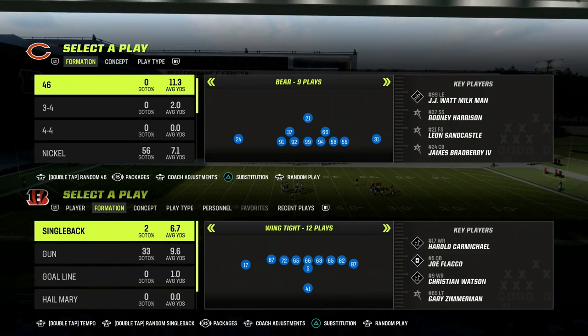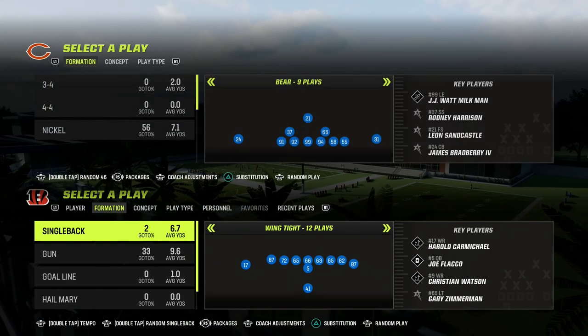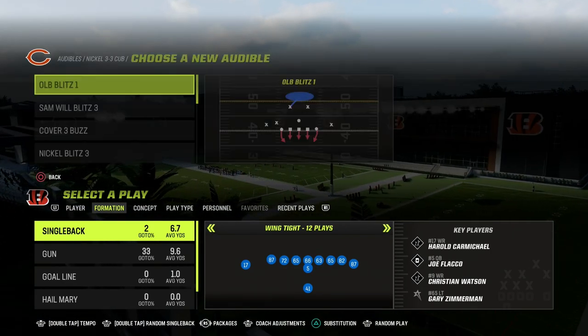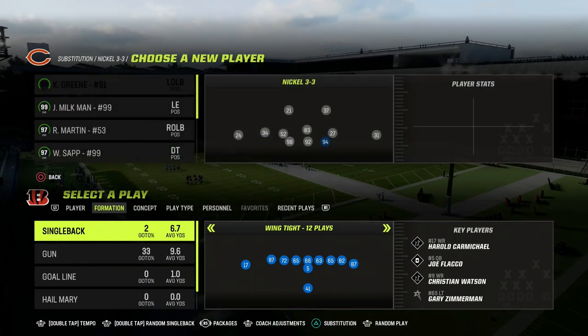In this video, I'm going to show you one of the best horizontal passing concepts in Madden 23. It comes out of the play 4 Verticals in the Tight Slots Halfback Weak formation. I'm going to show you a fun little mesh concept variation of this play today.